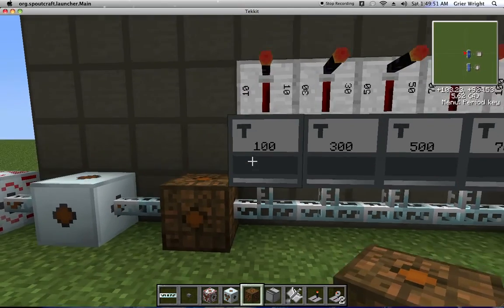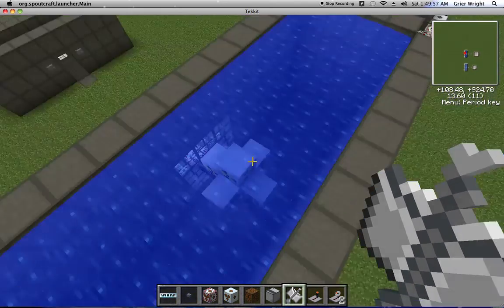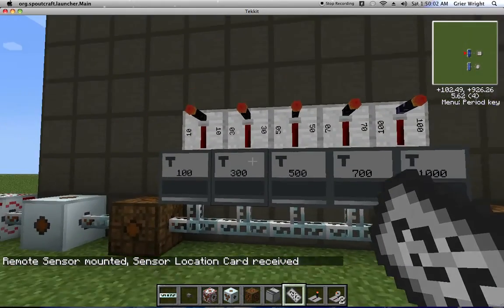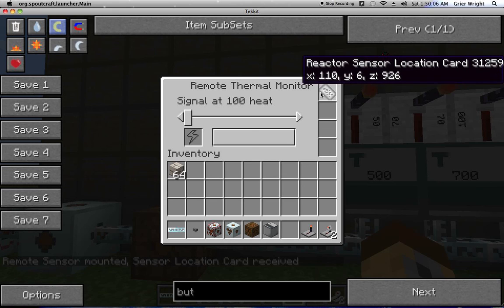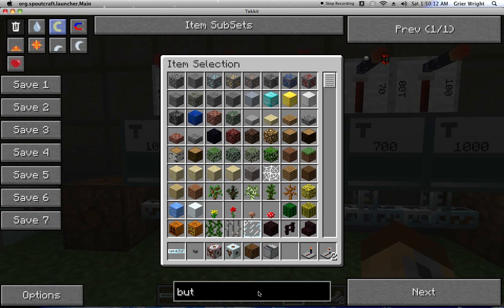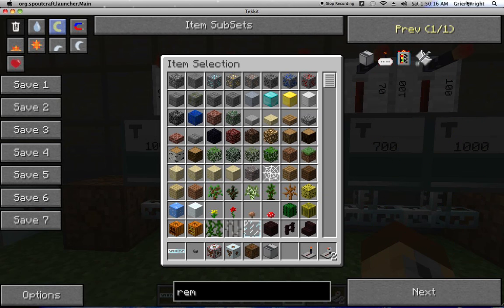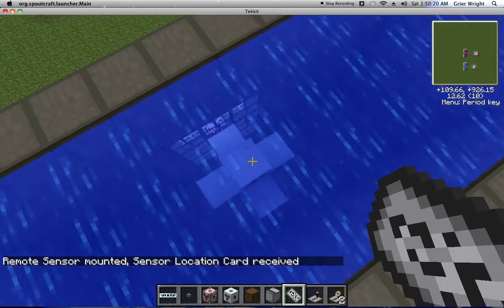This is important. You need to have these things, which are called a remote sensor kit. You need to go up to this thing and right-click it. Then you'll get this thing, which is called a sensor location card. You put this thing right in this slot here, and that will keep it linked to your specific nuclear reactor. You need five of those exactly.